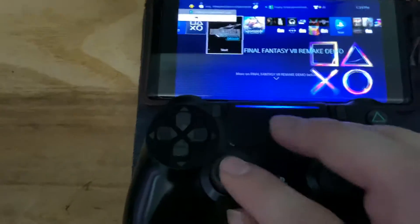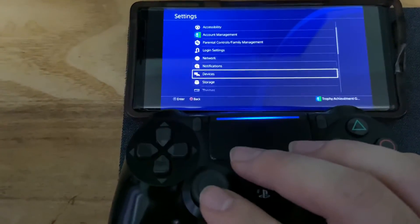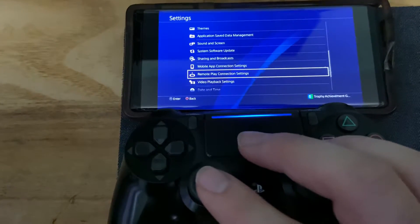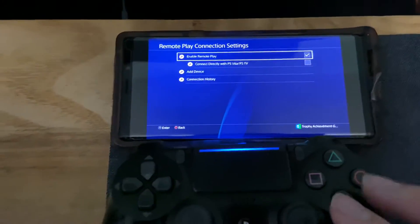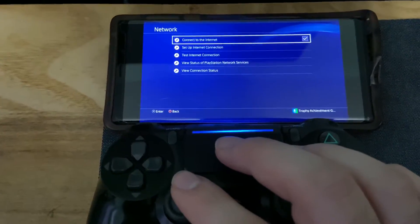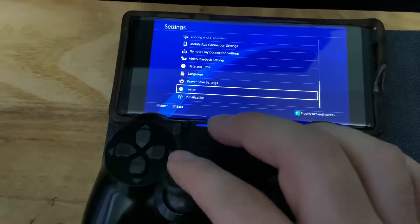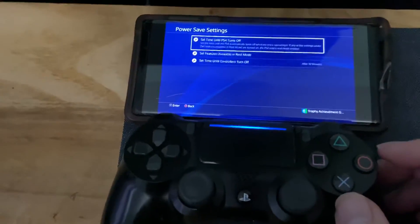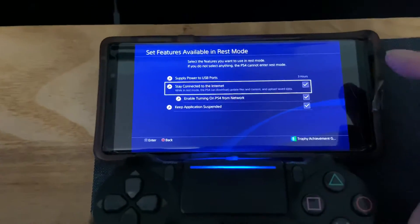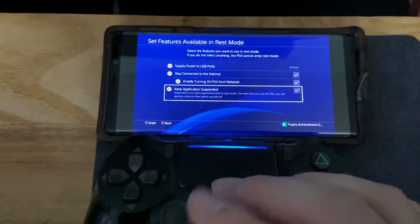Before we do all this, I want to give you guys a little tutorial. You want to go into your Settings and go down to Remote Play Connection Settings — you always want to enable that. Then you want to go down to Power Save Settings and go down to 'Set Features Available in Rest Mode.' You want to make sure you always stay connected, and you want to enable turning on PlayStation 4 from network. This is optional if you want to keep the application suspended.